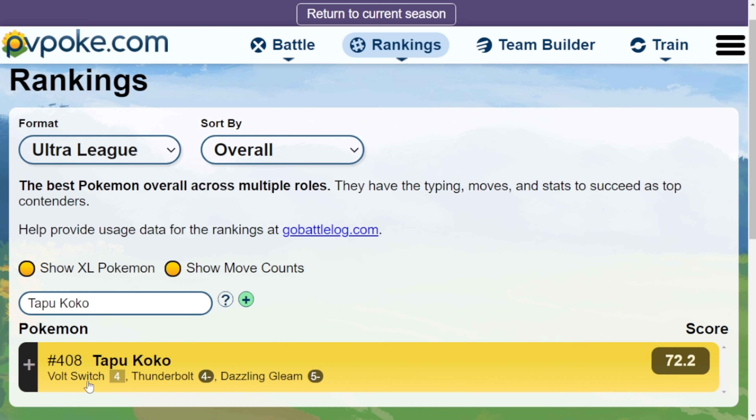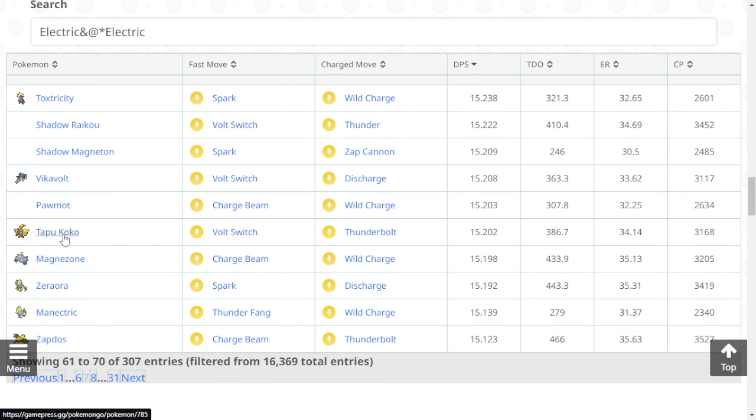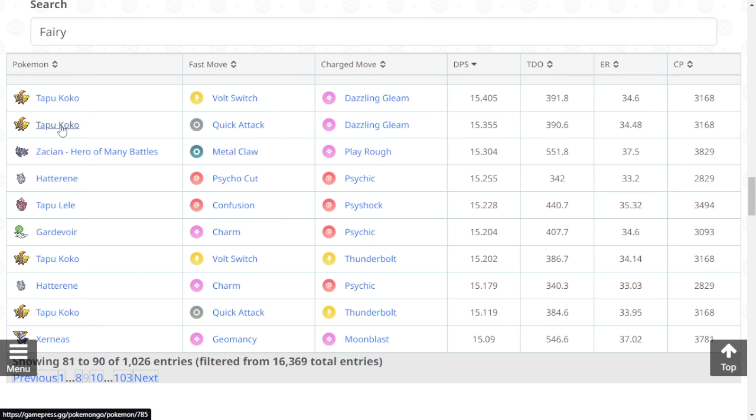Currently it's rank 408 in PvP with a moveset of Volt Switch, Thunderbolt, and Dazzling Gleam, but with the new move it might get a higher rank. It's rank 66 overall as an electric type attacker in the game right now with a moveset of Volt Switch and Thunderbolt. It's also rank 82 as a fairy type attacker with a moveset of Quick Attack and Dazzling Gleam, but with the new move Nature's Madness it might get a higher rank.